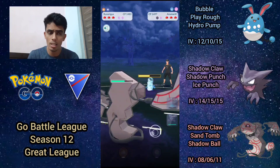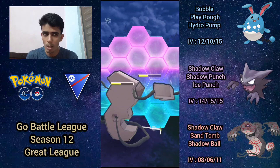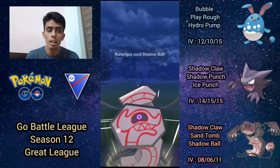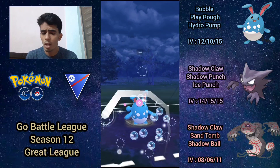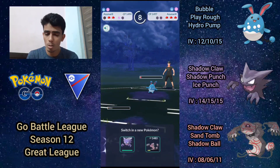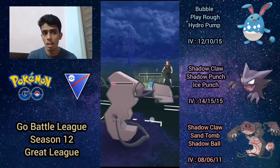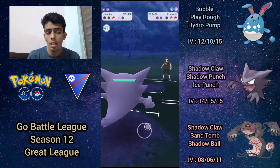It's not a great matchup for Runerigus — we're taking super effective bubble damage but dealing decent neutral damage with shadow claw and shadow ball. I shield once because Azumarill can't quite bubble Runerigus down without another move, and I get off the shadow ball. It gets the shield from their Azumarill. I immediately switch in my own Azumarill and go for Play Rough, but unfortunately it doesn't do enough damage to KO, meaning their Azumarill comes out with loaded energy. I bring Runerigus back to soak a move, hoping Haunter with a shield can sweep whatever's in the back.